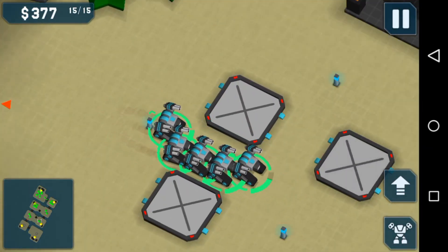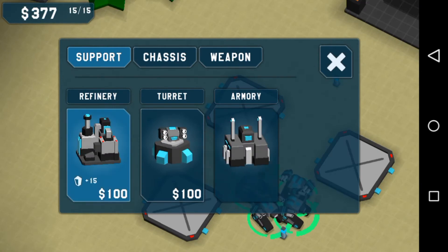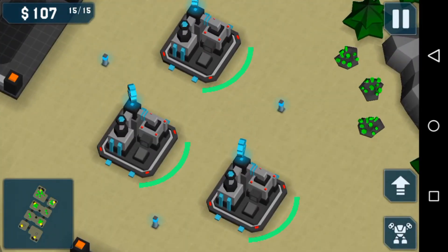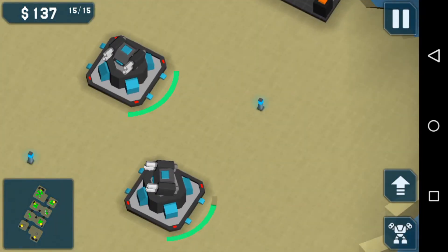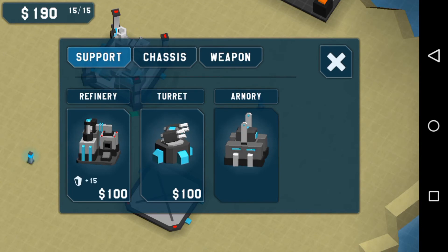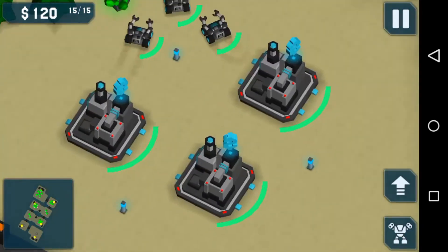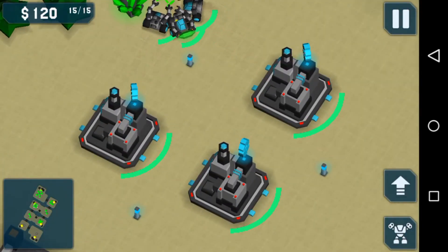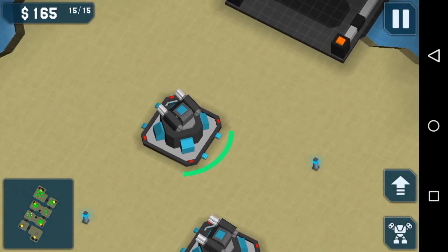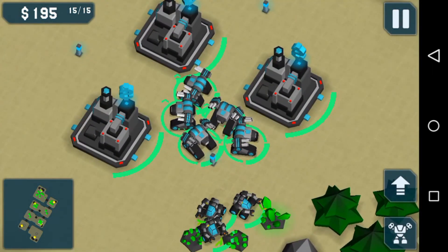Come on, come on. There we go — refinery, refinery, refinery. Maybe I should sell this and build a refinery again just to increase my resources. There we go.